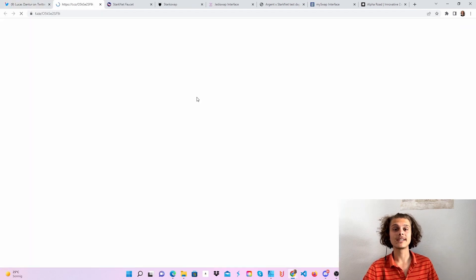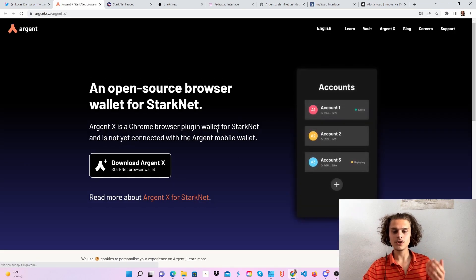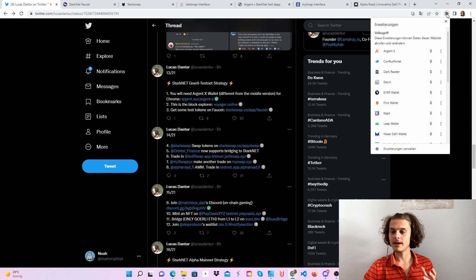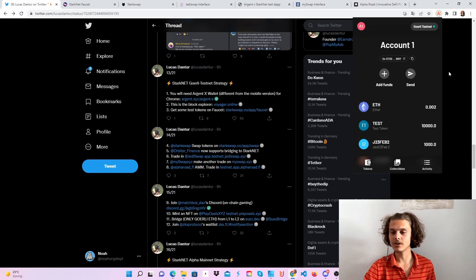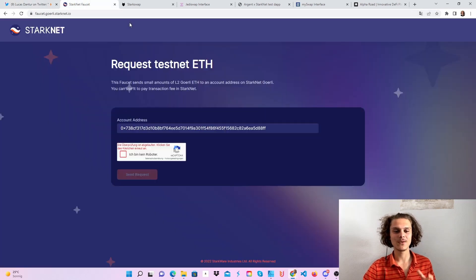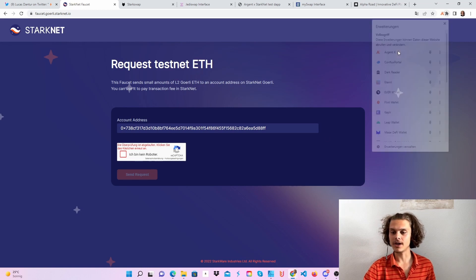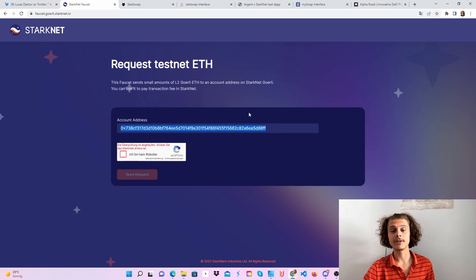The first thing you'll have to do is get the Argent X wallet, which is different than the one on your phone. Download it if you haven't already and set it up like any other wallet. If you've already got it, click on it and you will see an update button. Click on update to update your wallet. Then head over to the StarkNet faucet, copy in your address, confirm you're not a robot, and get your 0.002 test Ethereum.